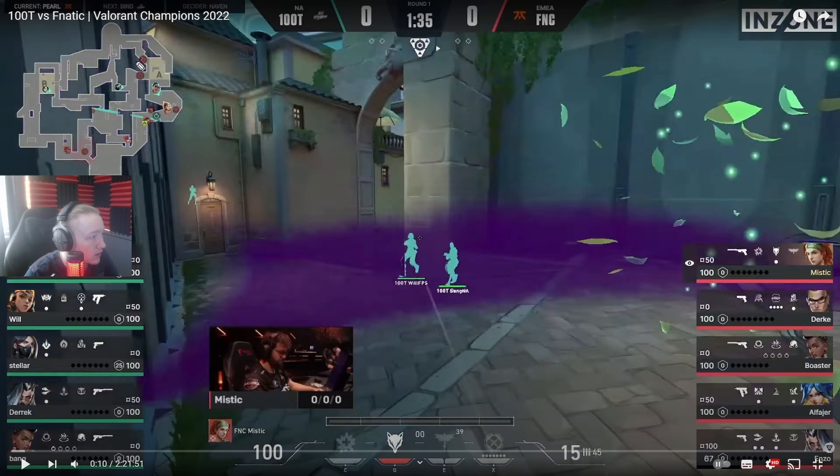If you're CT and you have control of mid, you have really good map control because attackers can only come through the extremities, making it very hard for them to rotate between the two sites. Taking control of A main isn't really that strong on attack, but on defense it's actually good because you give up B site which is decent to retake - not bad. And we have the wall on Asana, so as 100 Thieves we're not too worried about retaking B.